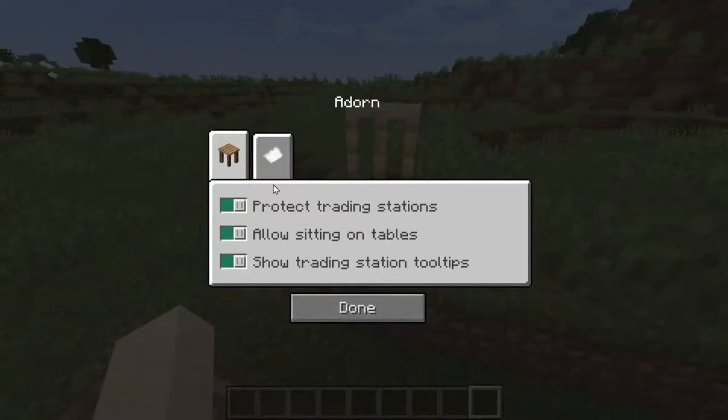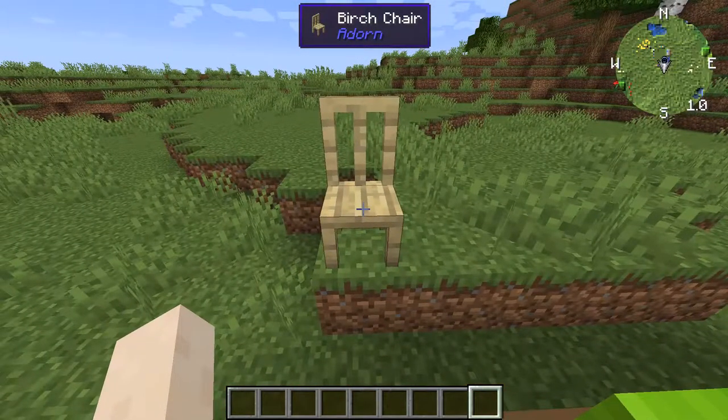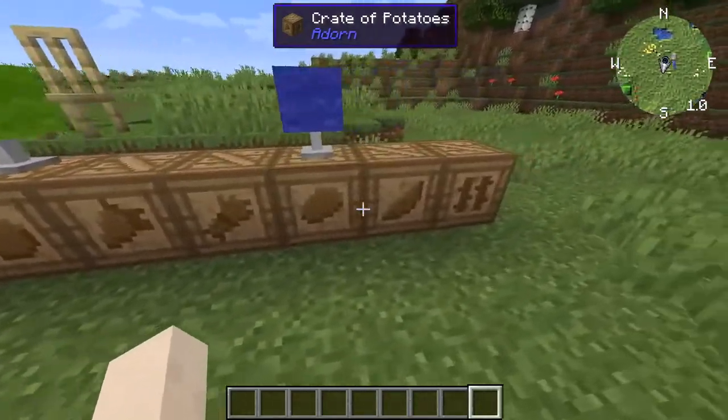Next up we're going to look at a mod called Adorn. It's quite an innovative config. It adds chairs for all different wood types that you can sit on. We also have these different crates for all the different food types.